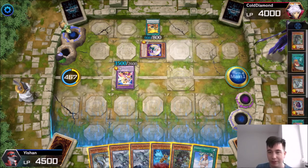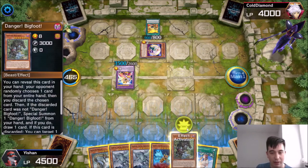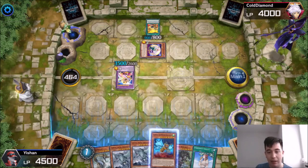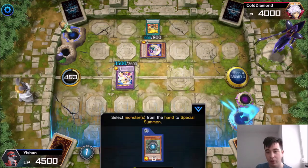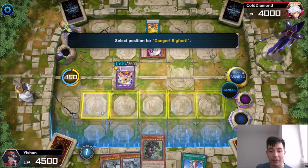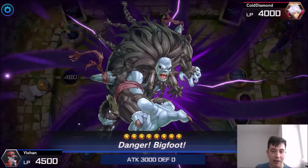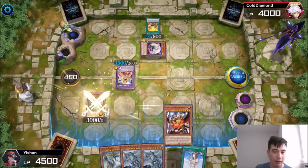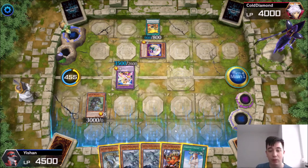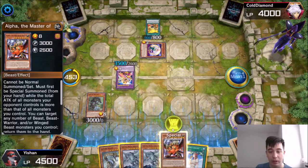I'm going to go with the Bigfoot — I want to keep as many cards in my hand as possible. The opponent discarded a Kaiju, no issue. I'm going to special summon this Bigfoot in face-up attack position — it's level 8 — and draw a card. That's a perfect draw: Alpha Master of Beasts! Let me just show you an example of this card.